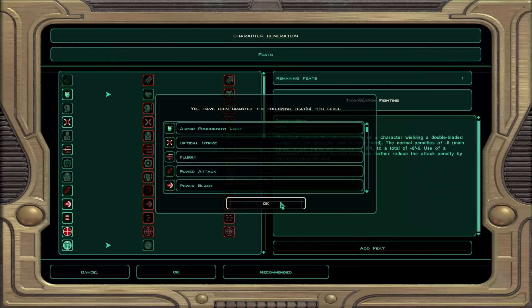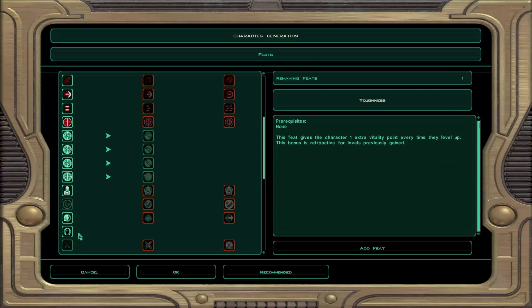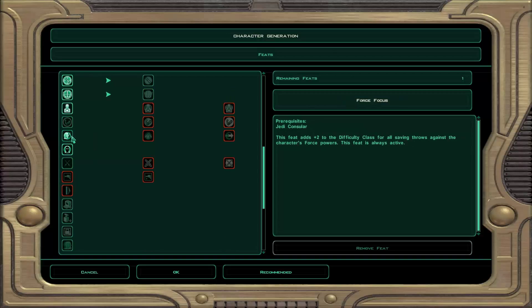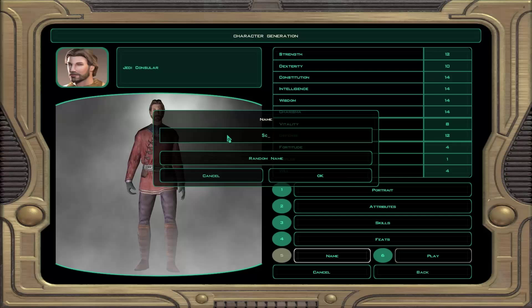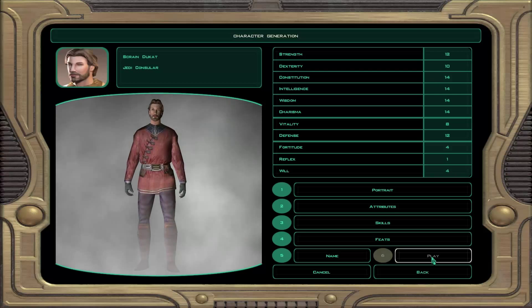Let's have feats — we've already got all of these. There's only persuade skills here that I can get at this point. Toughness — that's going to be retroactive. Let's go for this conditioning skill; that always sounds good. We've only got one feat to do. Name is going to be Scrain Ducat — Mr. Ducat himself, as always. Scrain is actually Gold Ducat's first name; I didn't know that until recently. Now you do too — vault of useless information, ladies and gentlemen.